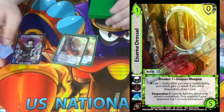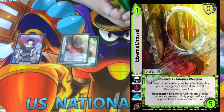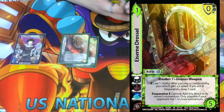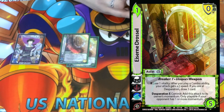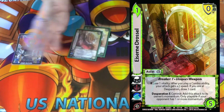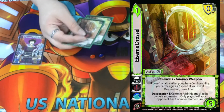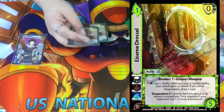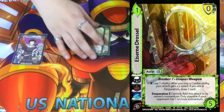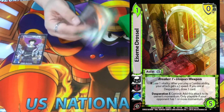We're playing two Sandra — a one-five, zero-low block, Breaker one, Unique, Weapon. Or lose one vitality: after you play a combo ability, your attack gets plus two speed. If you're in Desperation, draw a card. And Desperation E commit: add this attack to its owner's momentum, only playable if your opponent has one or more momentum — meaning if your opponent has momentum, you get to basically abort an attack every turn. Desperation for us is twelve, which isn't a lot, but being able to dictate which attacks you want to deal with is very good when we're overloading on offense.